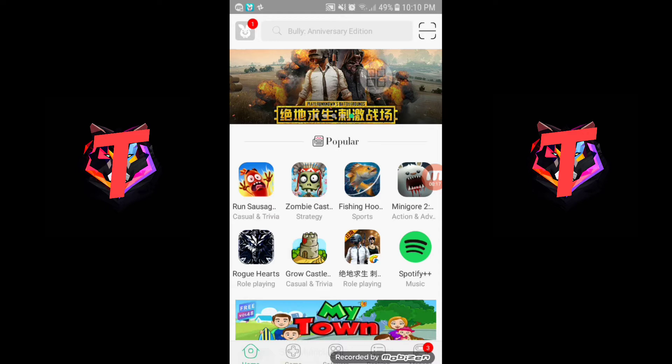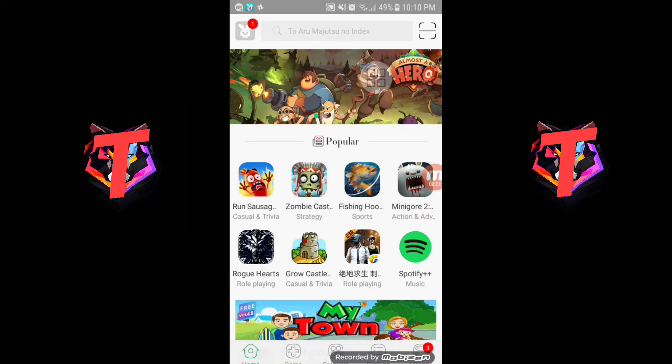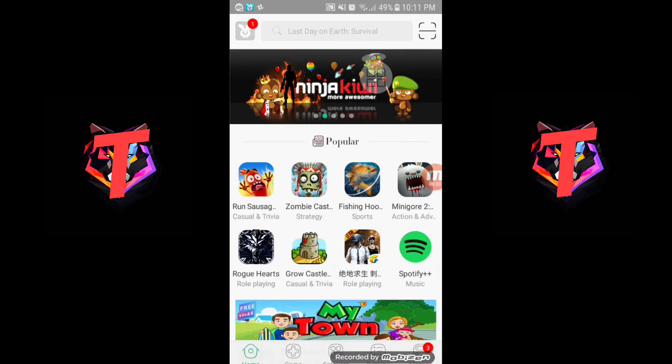Just go to your Tutu app — I'll put the link in the description below so you can go to that site and download the Tutu app. As you've seen in the thumbnail, here it is.